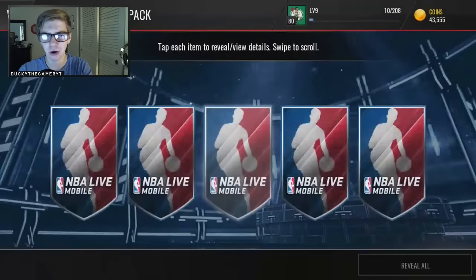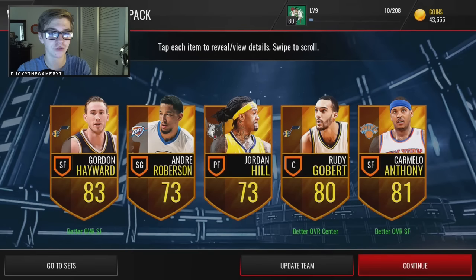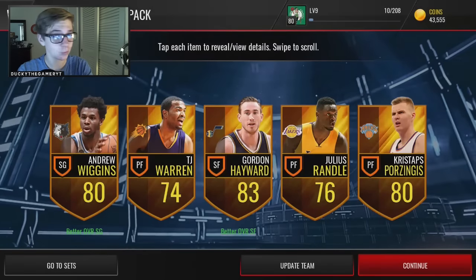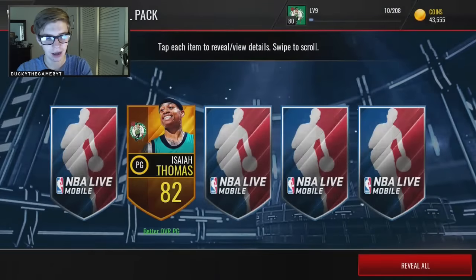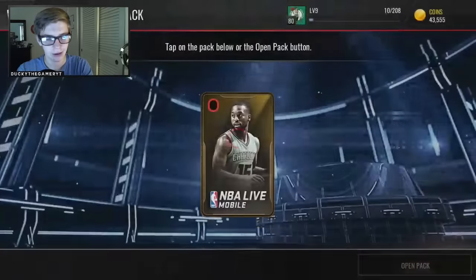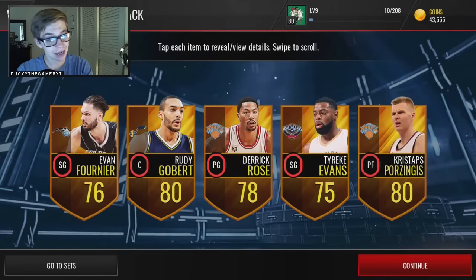Pretty spicy pack opening so far. And if we were to do the every other quick sell challenge, I would have had to quick sell Chris Paul, which would have been a pretty devastating quick sell. But I think I already have him on my team. I'm honestly trying to pull like two more elites this pack opening — will it happen? I don't know, stay tuned to find out the final verdict here on DuckyTheGamer's channel. Another 83, that was an 82, 81, and an 83 — Gordon Hayward, Rajon Rondo, and Isaiah Thomas again.